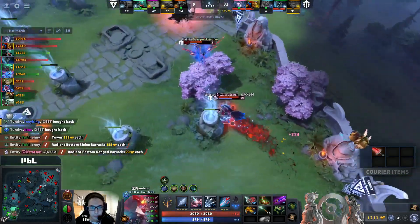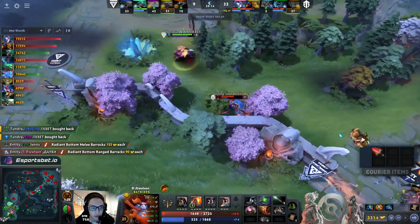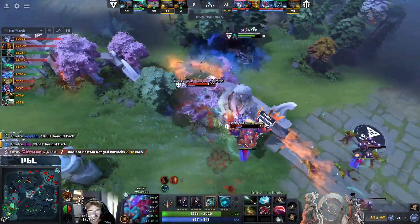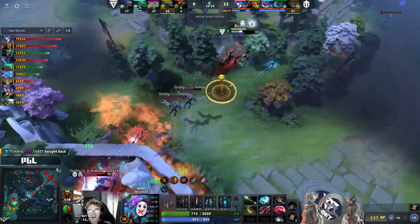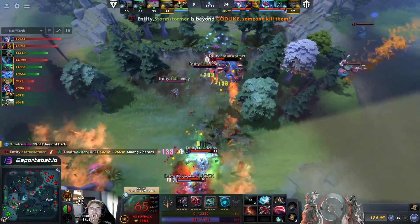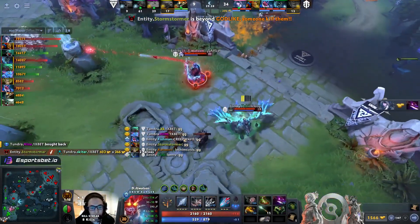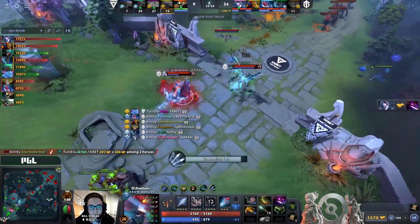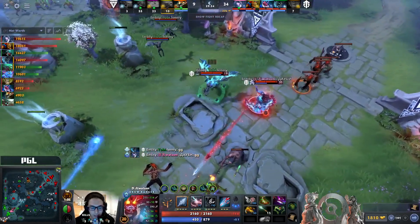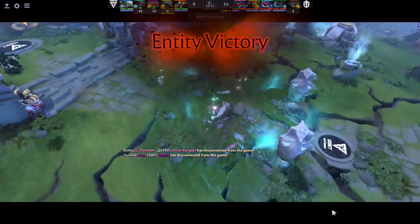They'll take the bottom set of racks and still continue to try and hold on, but Skitter's trying to run. There was the Swarm out, a little right-click, one Flame Break. Stormstormer back out of the high ground, but they've got the Gust. He has to run — the Dust, the Familiars, the Lockdown, the Kill, the Flames — it's all there. GG is called, and they will take out Tundra in the second tiebreaker game. Not scripted at all. Entity victory!